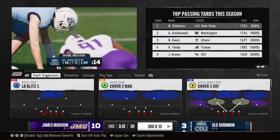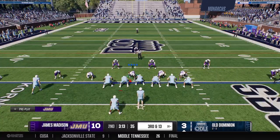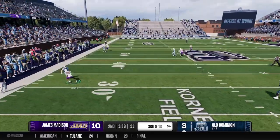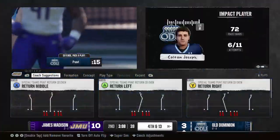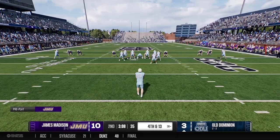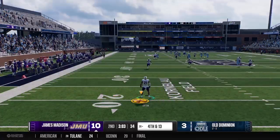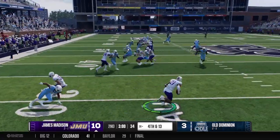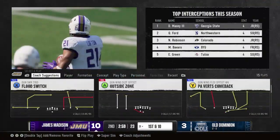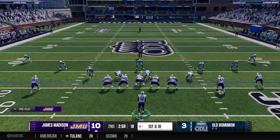Pressure got there immediately. Third and 13 from the 30 — incomplete, pressure came home. JMU has a chance to break this one open right before halftime. Lofton makes one guy miss, ankle tackled at the 31 — had the end zone in his sights. First and 10, empty look.